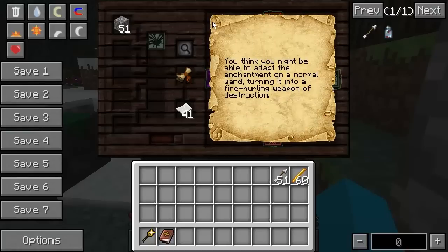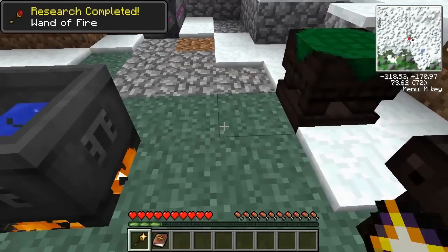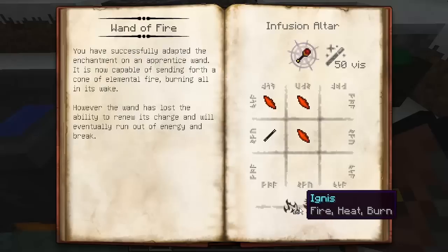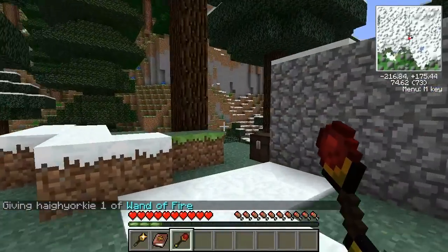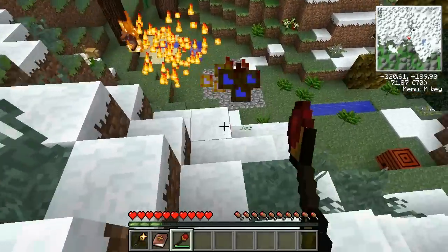Lovely. You think you might be able to adapt the enchantment on a normal wand, turning it into a fire-hurling weapon of destruction. Let's grab that scroll, right-click it, and we do have another wand to have a look at. You have successfully adapted it — it is now capable of sending forth a cone of elemental fire, burning all in its wake. However, the wand has lost the ability to renew its charge and will eventually run out of energy and break. It's a wand of the apprentice with three fire shards, 50 vis, 16 ignis, and 4 telum in a crucible.